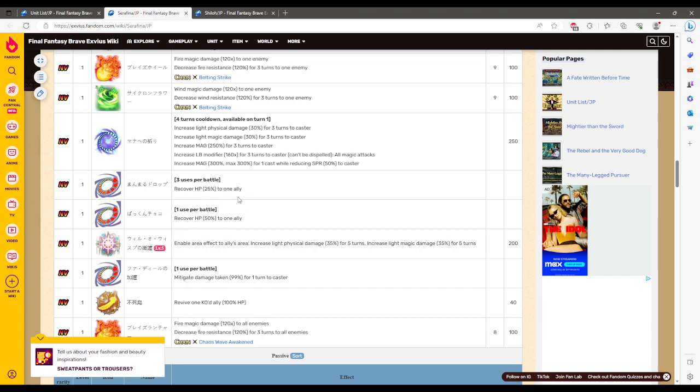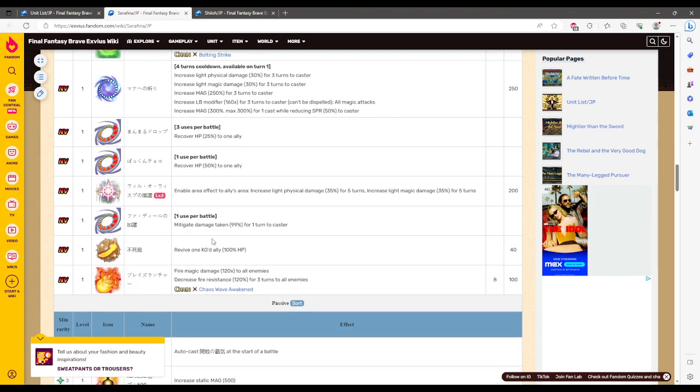She's got some percentage heals that might be handy here and there. On-demand Light Field at 35% ally only, which is super nice. Mitigation at 99% for one turn, which could also be useful in certain situations.